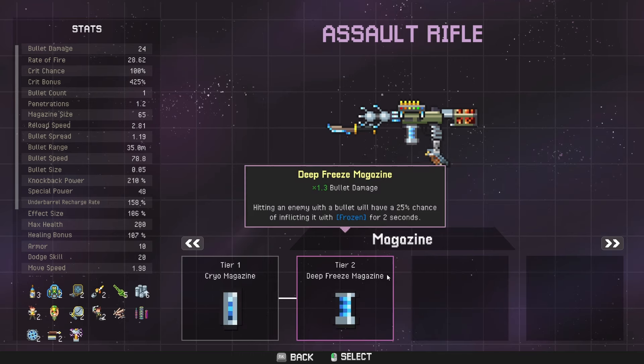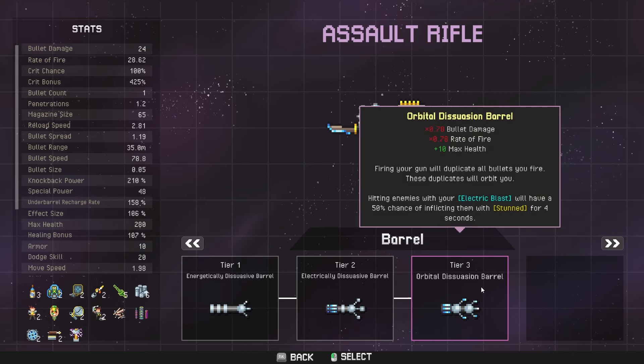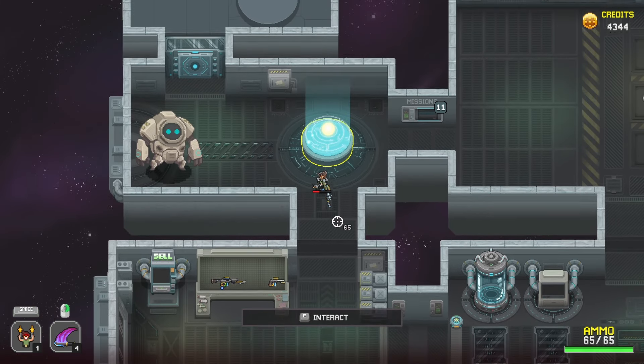We've got a freeze magazine as well, and then the under barrel is the bayonet one — so also the orbital dissuasion barrel, but I haven't really seen it get to this part. Firing your gun will duplicate all bullets you fire; these duplications will orbit you. I'm not 100% sure if this works on your clone or on your actual drone, but we'll get into that while we're playing the actual round.